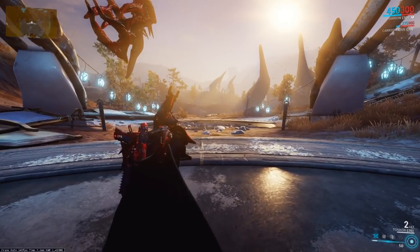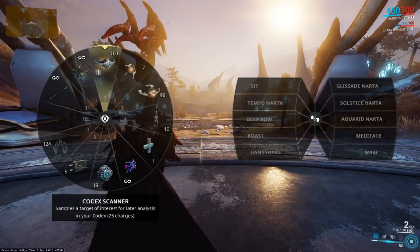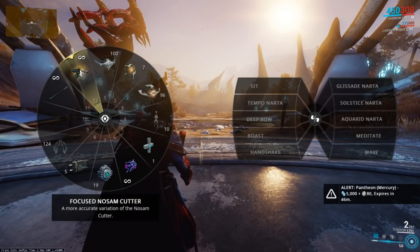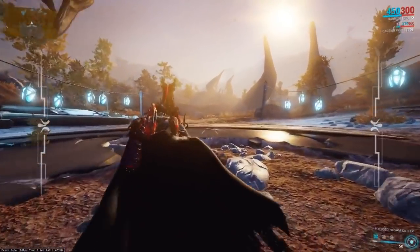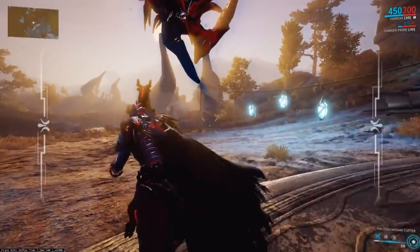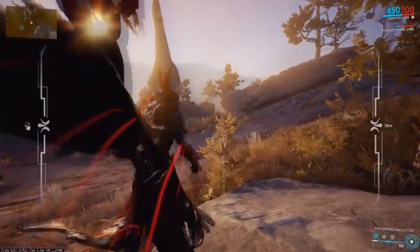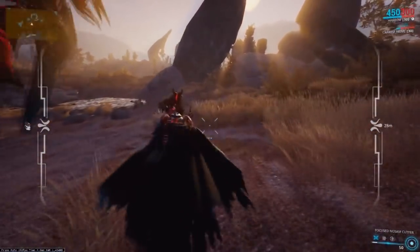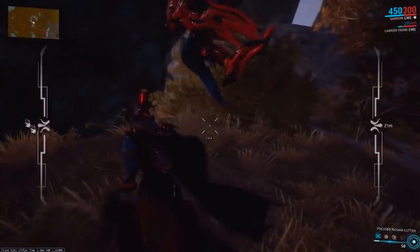We're going to start off with mining and then I'll quickly jump over to fishing. First, you're going to need two things: a cutter as well as a fishing spear. The cutter is for mining and you can get both of them from their respective vendors in Cetus. They're both 500 standing each, which you can get from just a couple bounties. Here I'm going to be running one of my favorite routes, and when I get to the tips and locations, I'll show you a full-sized map of the planes so you know exactly which places I recommend.